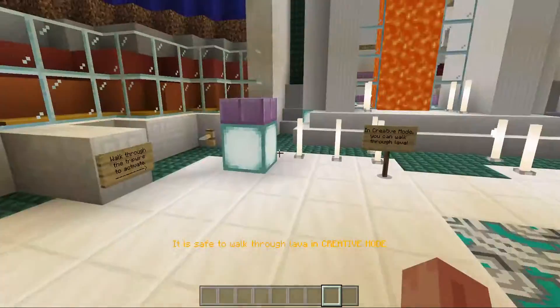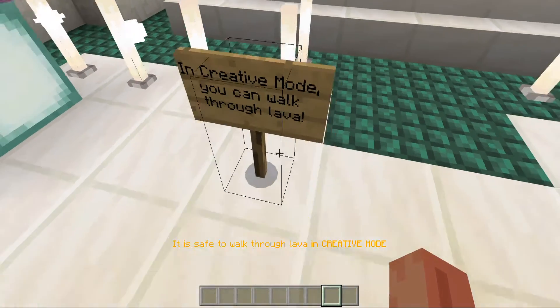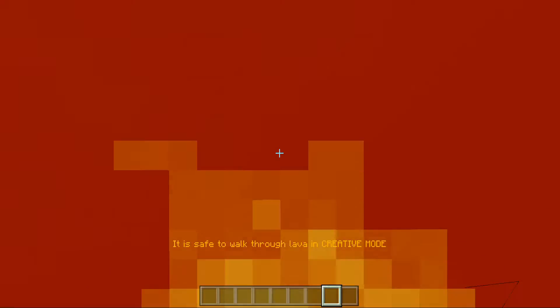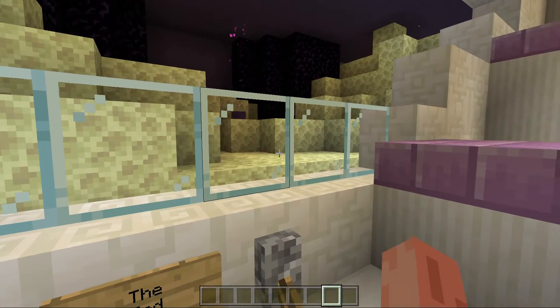I think we'll skip all of these. It's safe — in clear mode you can walk through lava. You won't have to worry about it. This is the End. Oh, an end of it.